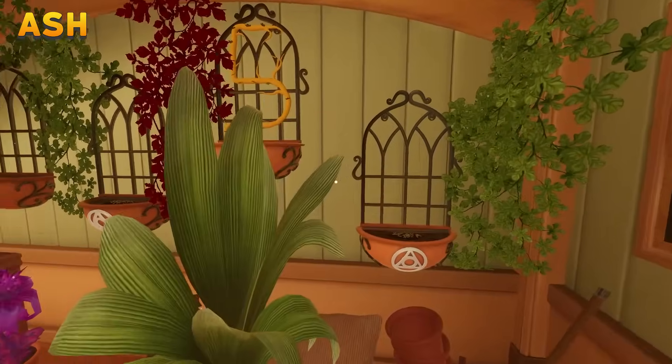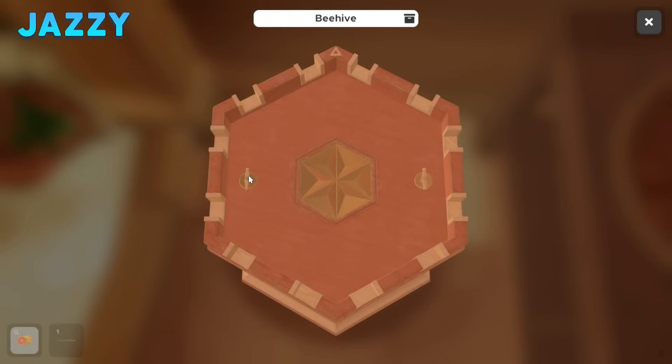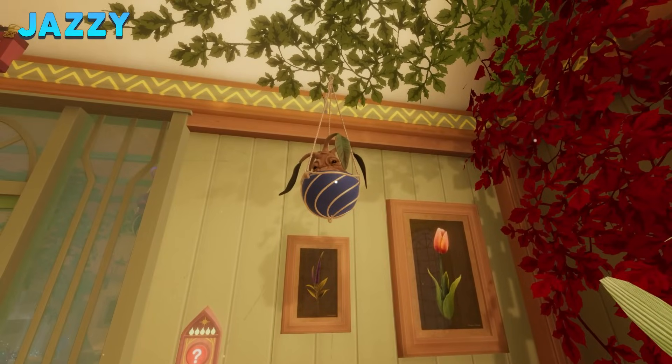So the size potion increases or decreases the size of objects with a heavy magical aura. Every ingredient has an affinity. Mix together three mushrooms in the cauldron which have the following elemental affinity — three leaf, one water. I'm gonna put this down on the table — it's a recipe for a type of potion we're gonna have to make.